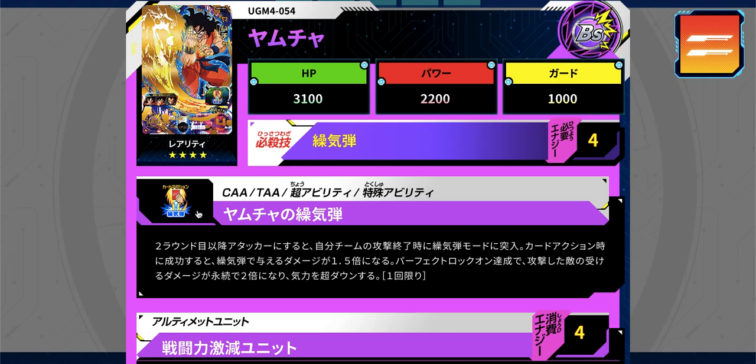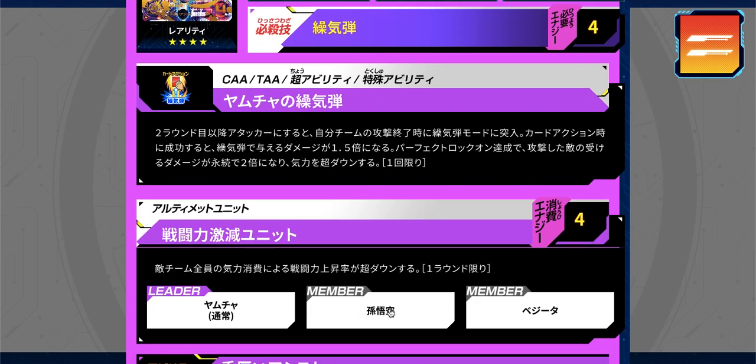With the new campaign cards in this mission, other characters like Goku and even Frieza can use the Sokidan as a card action too, which is pretty crazy. The extra effect of Yamcha's Sokidan card action is that the damage the enemy takes will permanently double, and they also lose all their keys — really good effects. He has a unit with Goku and Vegeta, very easy cards to use, and at only four energy it's quite low cost.